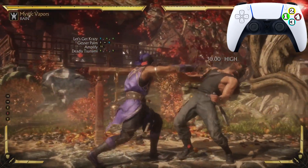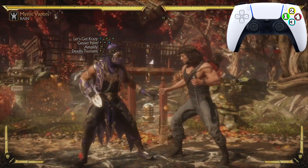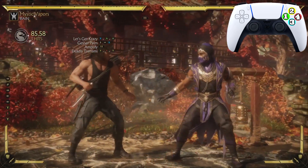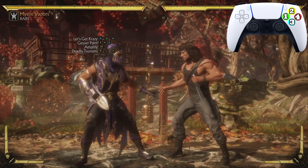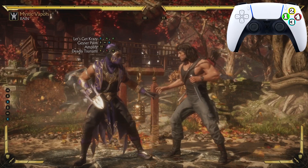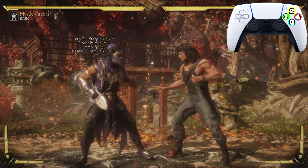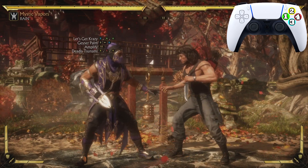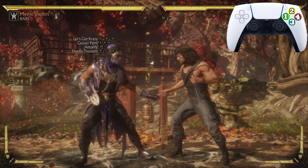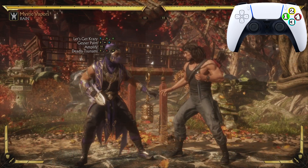When he's in the air, I'm going to be on this side, so it's going to look very, very fast. We can't practice going from the Geyser Palm into the Deadly Tsunami directly because the opponent won't be in the air. So we've got to practice going from 'Let's Go Crazy' into the Geyser Palm and then into the Deadly Tsunami. Remember: there's a quick dash after the Geyser Palm when your opponent switches sides.